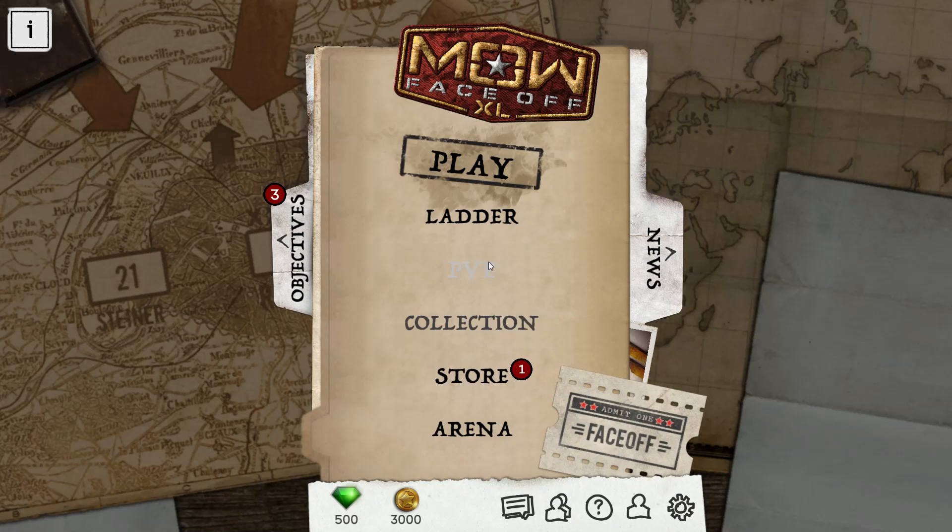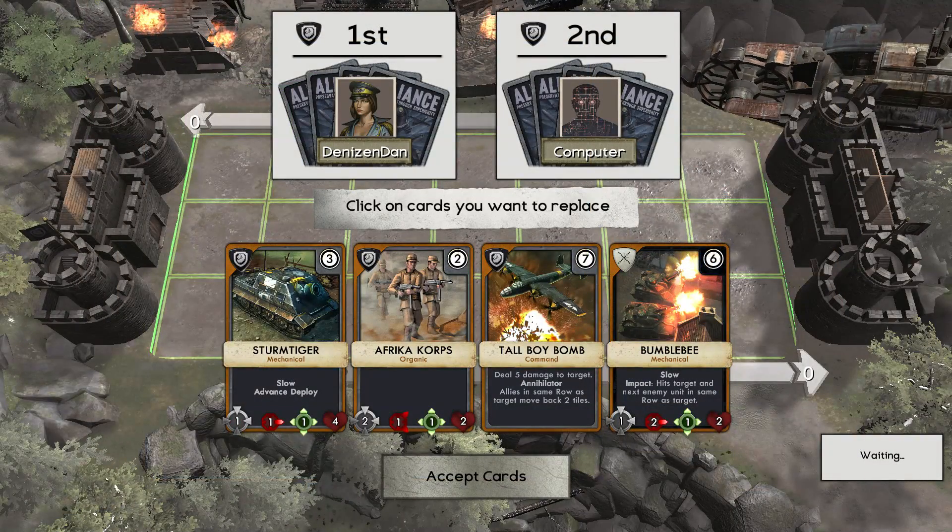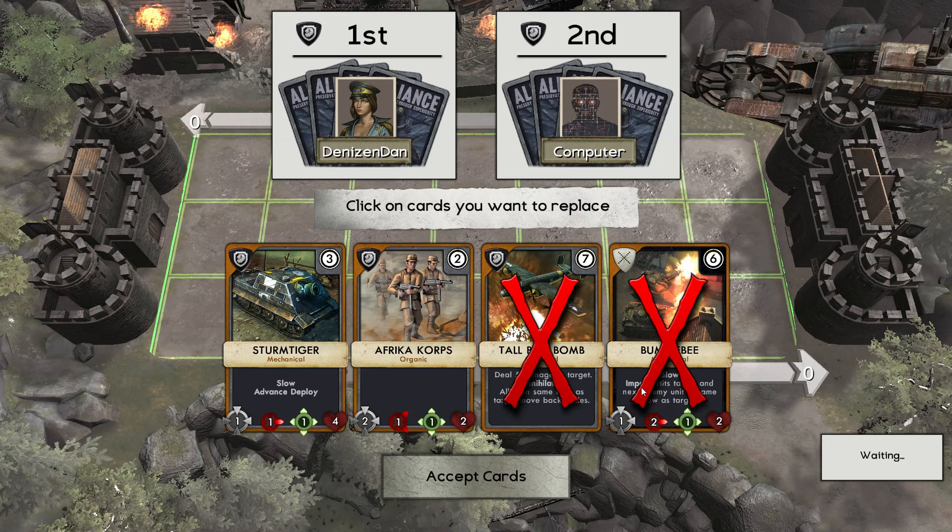Luckily for us, there's also a ladder mode and a PvE mode. We'll just jump into PvE mode and set it to easy — I want to show you guys the game, and then you can play it yourself. It's easily downloadable, only a gig in download size. So, welcome to the battlefield. As with most card games, we now get to pick the cards we'd like to start with. This is the cost to play a particular card — the manpower cost, it's called in this game, similar to mana in Hearthstone.